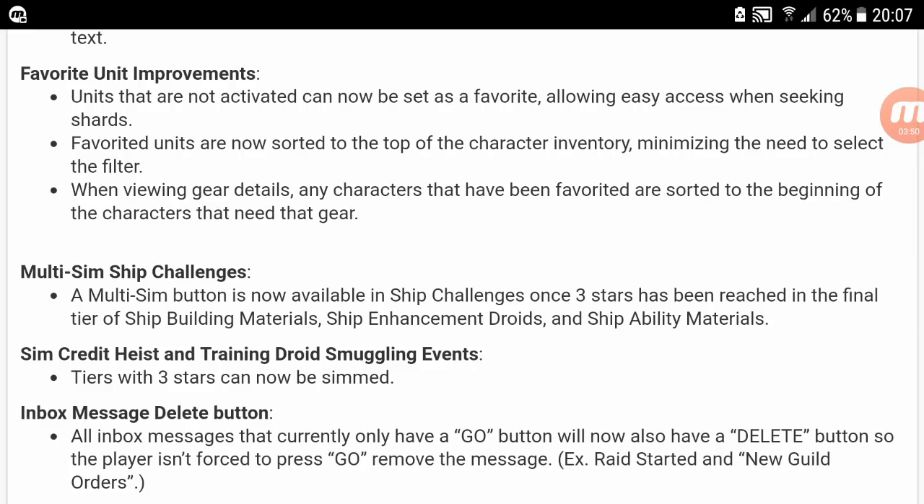Multi-sim ship challenges — once three stars have been reached in the final tier of shipbuilding, you can now sim them, which is great, especially on Mondays for shipbuilding. You don't have to select all of them — you just select it once, come back two minutes later, select it again, and you're done. Of course, that two-minute timer is only for those that have reached around level 85 from one of the recent small updates.